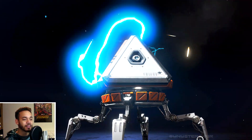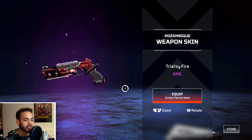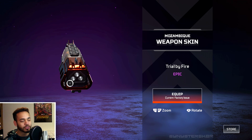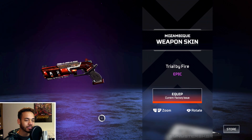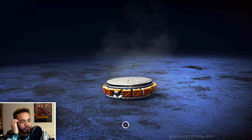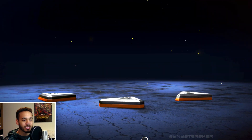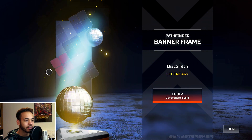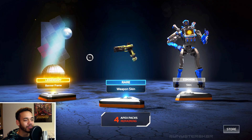Here's our first purple epic skin — this is epic, not legendary — called Trial by Fire. It has a little animation to it, and it's orange, not purple. The little holographic sight has some flames animating, looking nice. I'm going to equip that. Then a rare weapon skin called Chaos Theory, and a kill quip — nothing too fancy. Oh, here we go — that yellow glow — look at that, a legendary banner frame!